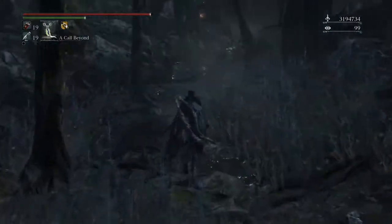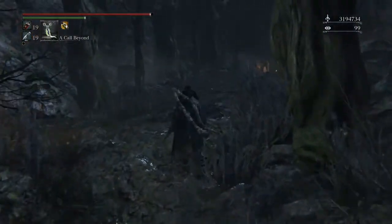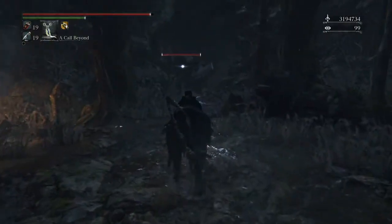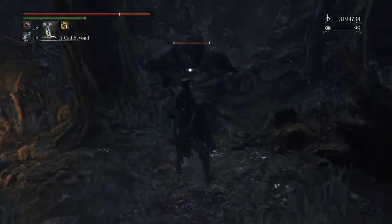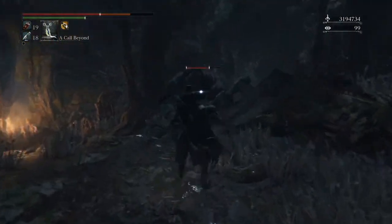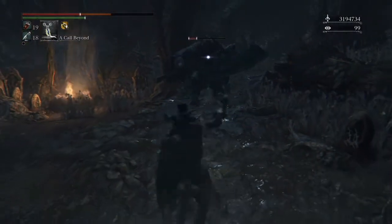Once you join the Vile Bloods, you'll see an invitation on a table to the right of the Queen. You'll want to give that missive to Alfred — you saw me run past him on the way here. He's right on the way to where we're heading, so keep that in mind for when you decide to play.